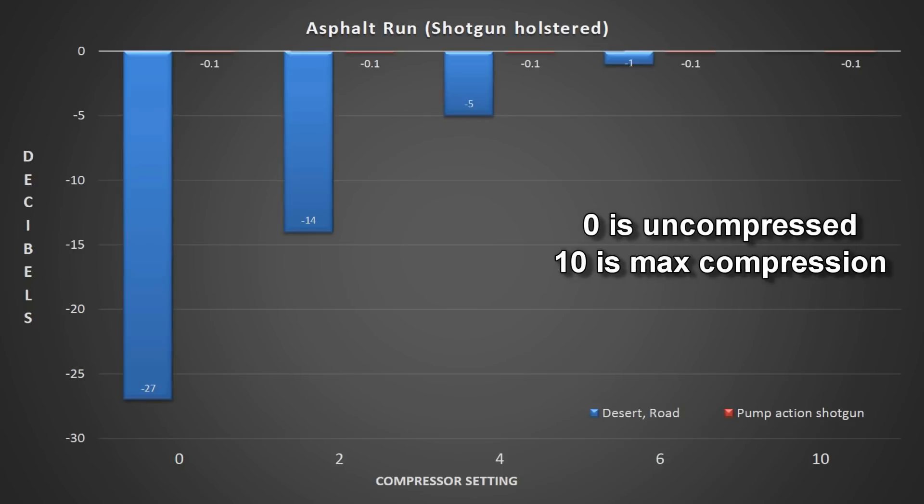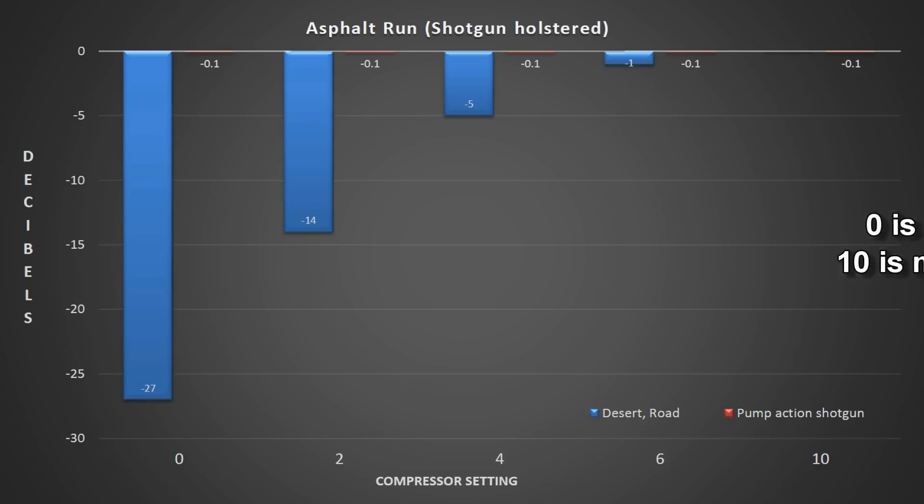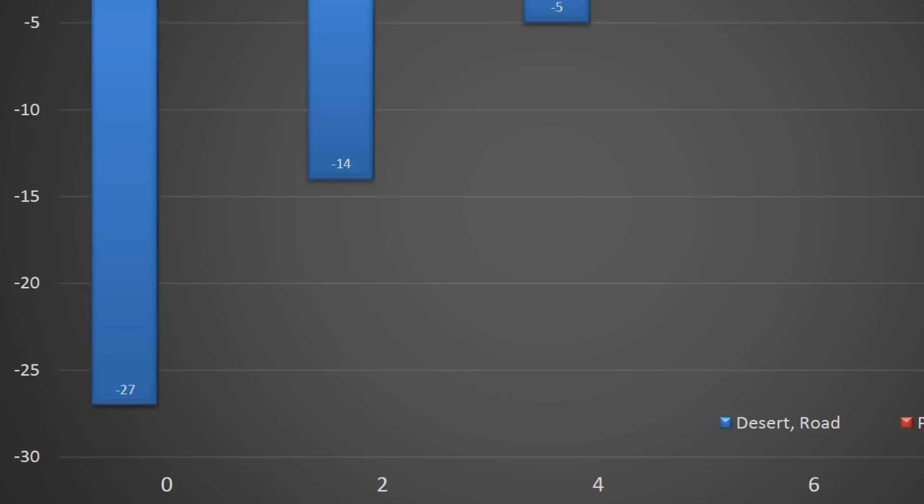Here are the results for the asphalt run test with the shotgun. The shotgun volumes were adjusted to -0.1 versus 0 just so they show up on the chart. This shows a 27 dB delta from max to min. I measured -27 dB uncompressed while running, and 0 when I fired the shotgun — that's the difference in how loud these sounds are, comparing the quiet noise of running on asphalt to the very loud noise of gunfire. Going from compressor setting 0 to 2 gives a significantly smaller decibel range, so your gunfire and footsteps are more equalized.